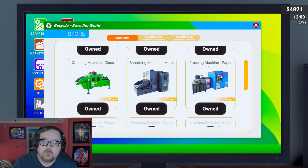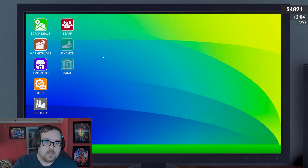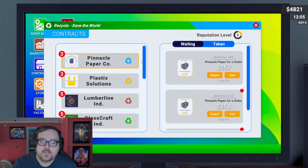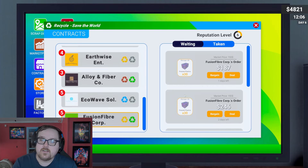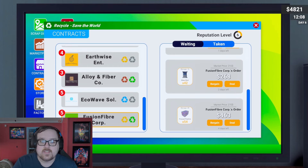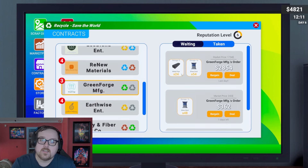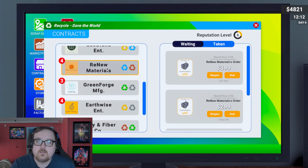We got the pressing paper machine stage two which allows you to craft more advanced items, and then everything else is locked. For contracts you can get up to reputation level six, which allows for more advanced sales where people want more things — as shown by the icons next to names. Some people will want multiple things. Metal pipes and such we can't make yet as we're locked for the prologue.